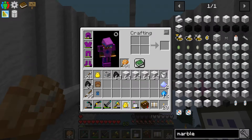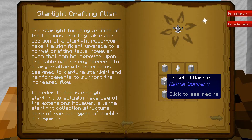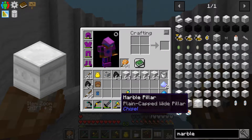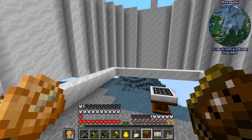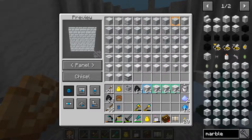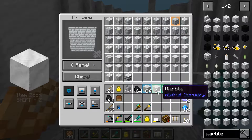Now I also need my chisel. So we need marble, marble, marble. We're already on marble and we need these guys, which are with the chisel. Got it — bag of holding chisel. So we need four marble pillars and two of the chiseled marble. Four marble pillars, two chiseled marble.